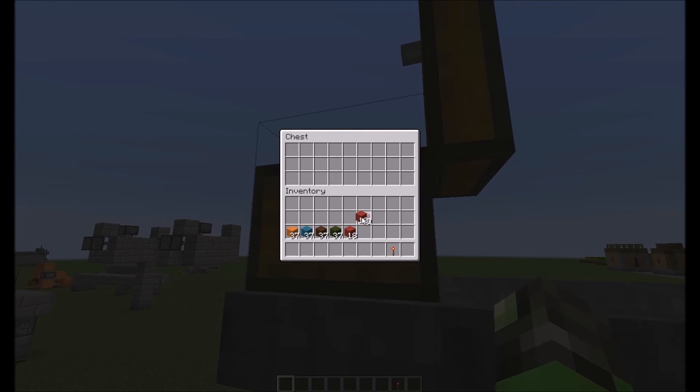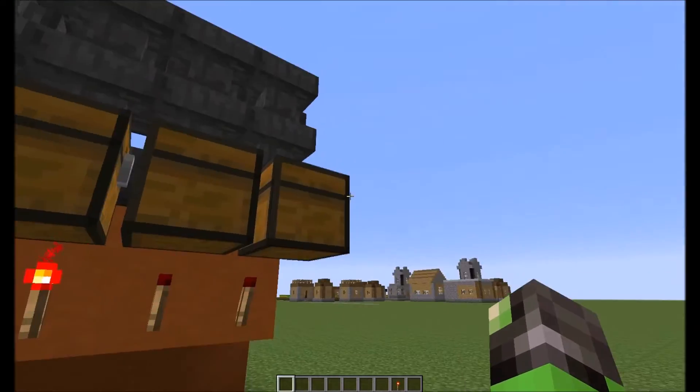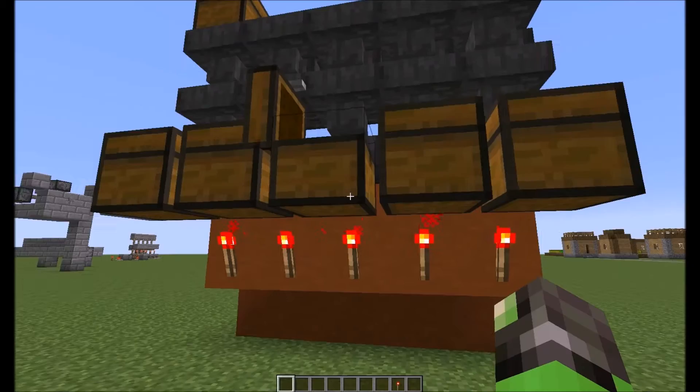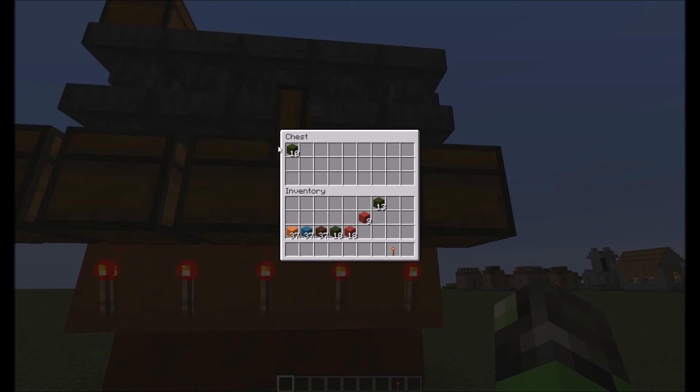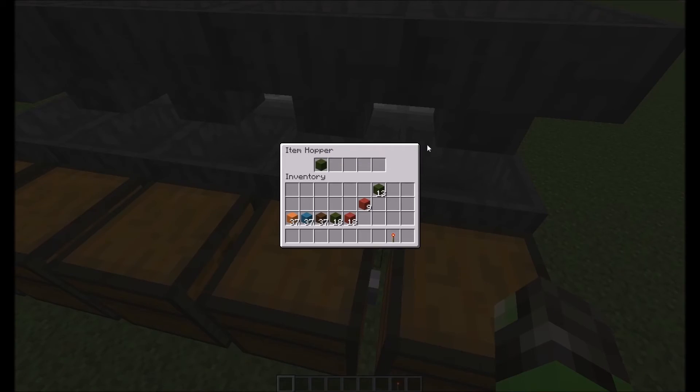It doesn't matter how you stick them in here — it's just going to grab them and do its thing. It's filling up the red, it's already filled the green. There's the green. You're always going to have one left over in here — it's just part of the way the system works.